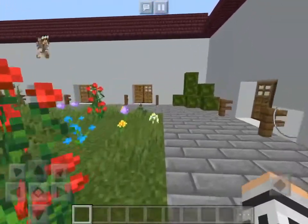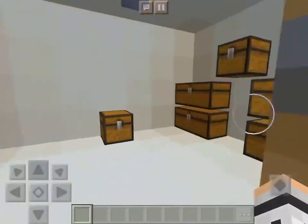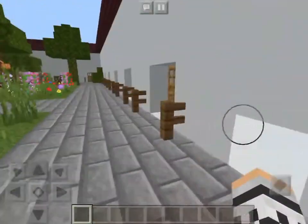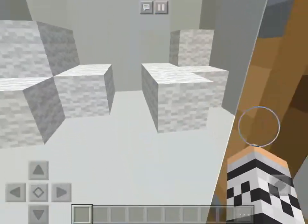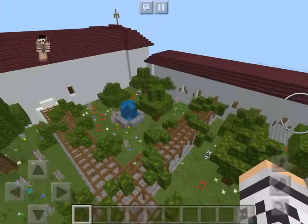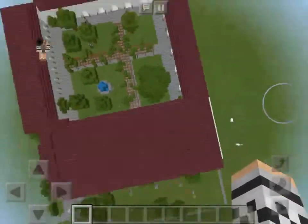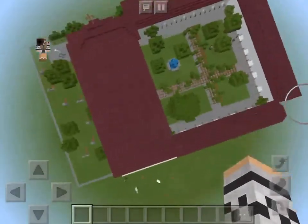In here is the storage rooms where they would store most of their stuff or extras, and maybe use some for others. Now I'm going to show you the bird's eye view of my mission. This is what it looks like all together from above.